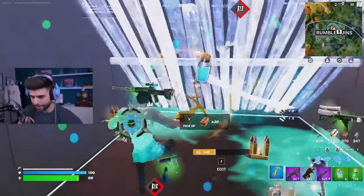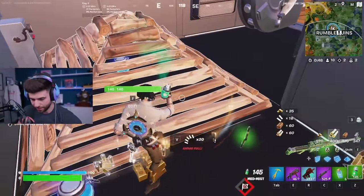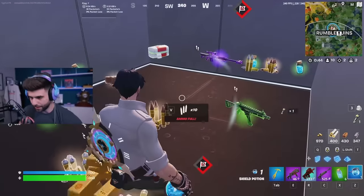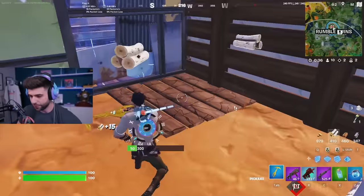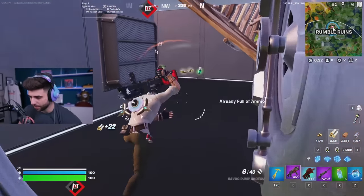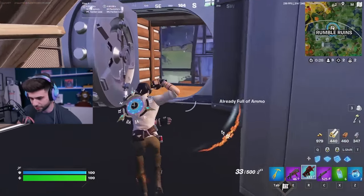Now we have decent loot again, decent mats — still going to grab the big pot. We are in the circle, so it's okay for us to stay near the flag, just because they're still going to be contesting and fighting each other. We don't need to be on the flag. If there's one person taking the flag, then we can make that jump.